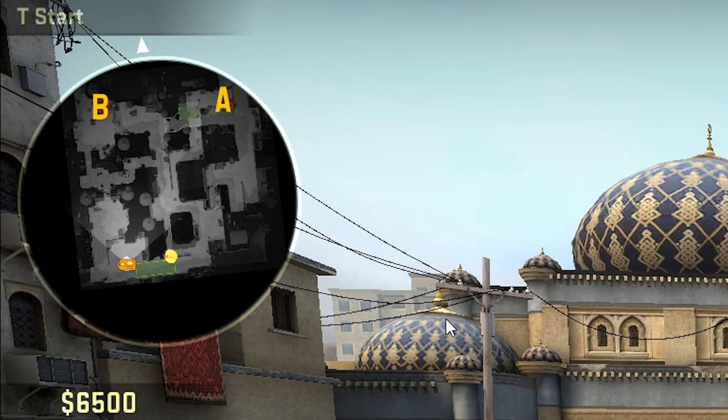A small example: you're holding B alone, it's a 3 on 3, and you see 3 red dots on long. At this point you should know there are 3 terrorists on long, but what I still see is people holding B, slowly walking up towards B tunnels or to mid, just wasting time when they should already know there are 3 guys going to long. So your radar is extremely important.